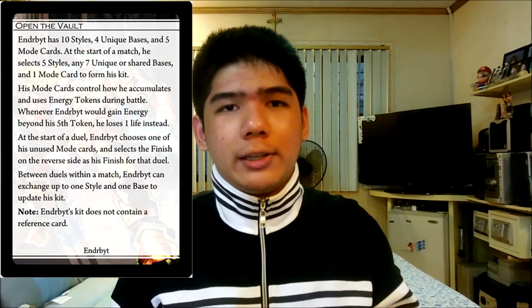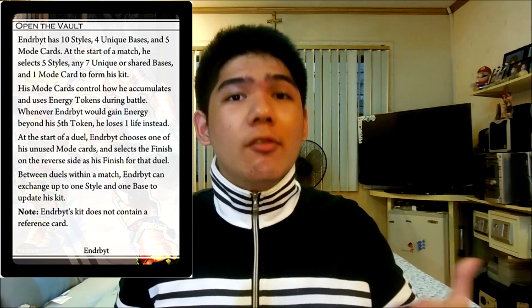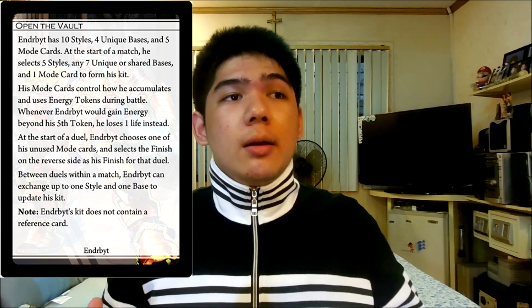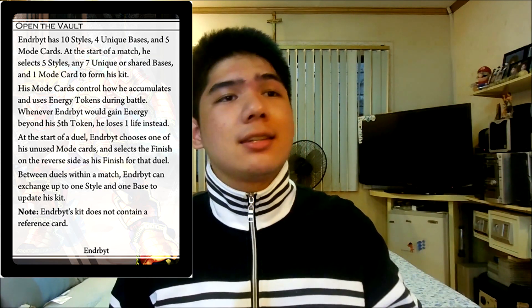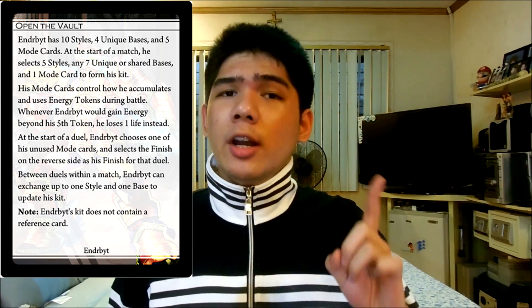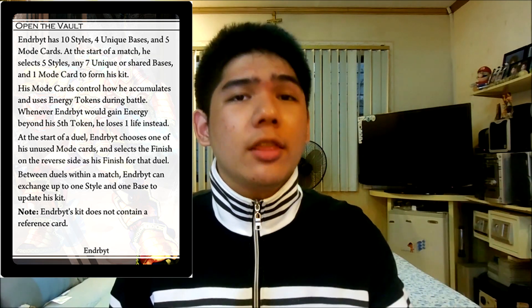Enderbite's unique ability is Open the Vault. Basically, Enderbite has a lot of cards and at the start of every duel he's able to create his own character kit from his giant pool of cards, making sure that by the end of it all he has 5 styles, 7 bases including the basic bases, as well as 1 mode card and 1 finisher card. Do note that the finisher card must not be the one that is on the other side of the mode card you selected.